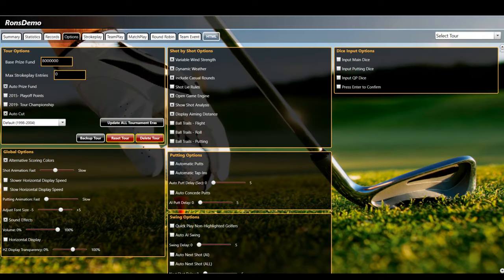So let's go into options. You can set your base prize fund, your max stroke play entry — so if you never want more than 50 people playing, you can do that. Auto prize fund, auto cut — we did that at the beginning of the video. Alternative scoring colors: birdies are in blue, bogeys in yellow, everything else black. Putting animation you can change. Sound effects fully loud. You can go horizontal display, which is how Action PC Golf lays it out — I prefer vertical.